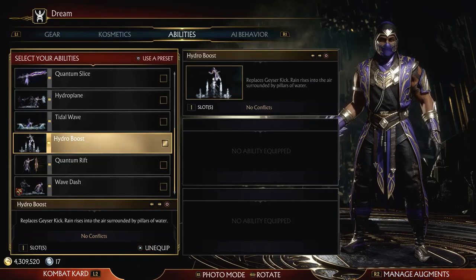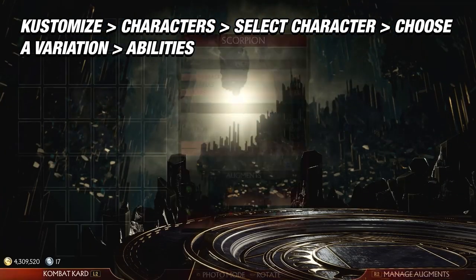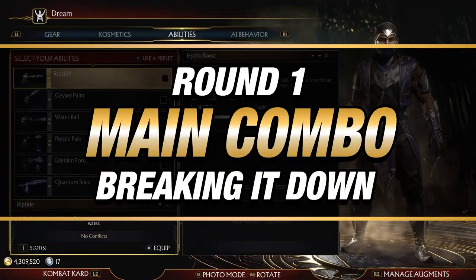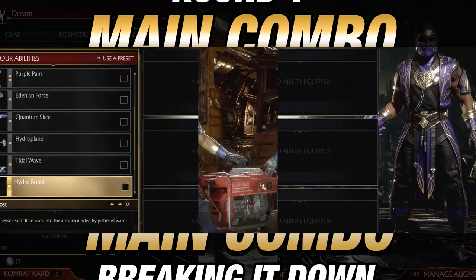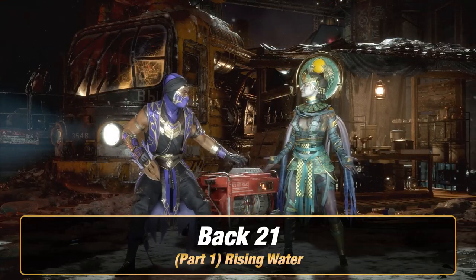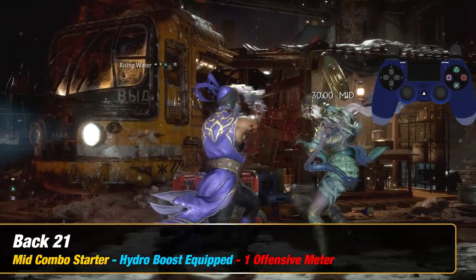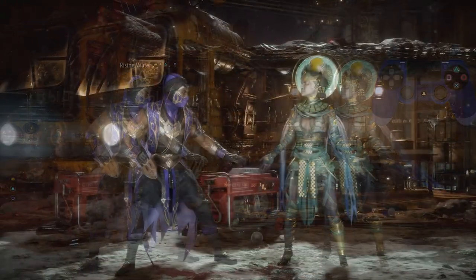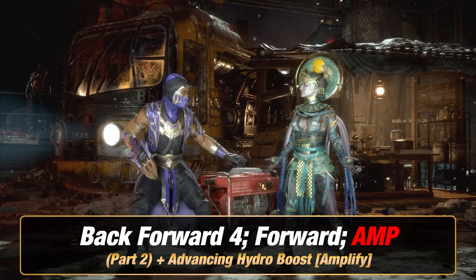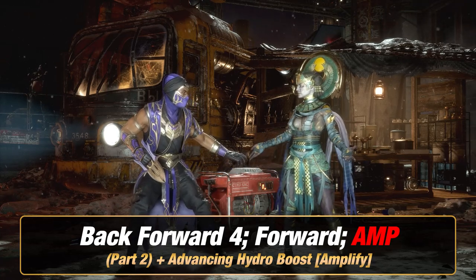If you're new to Mortal Kombat 11, you can customize your move list by following the text above to get there. With that being said, let us start off with Round 1. The first thing you want to do for Part 1 is Rising Water, which is back 1. Next, for Part 2, you want to add Advancing Hydro Boost, which is back 4 forward and Amplify.